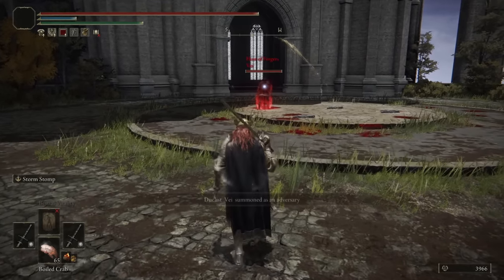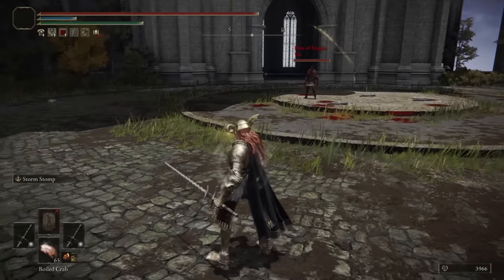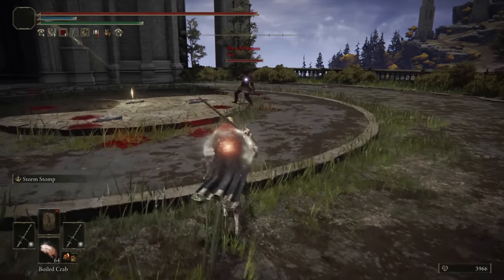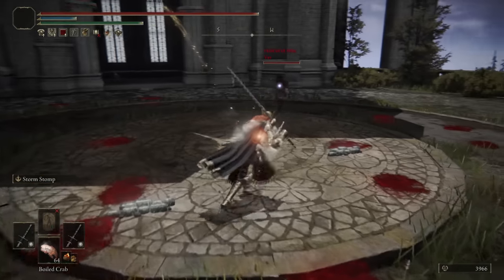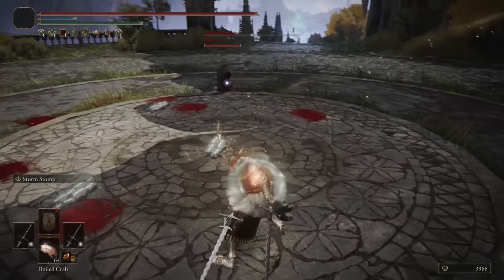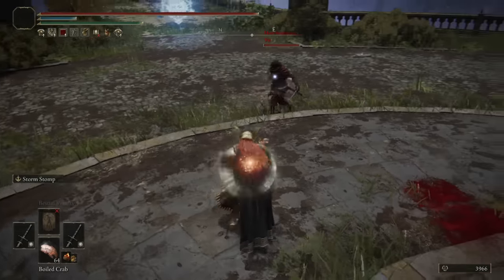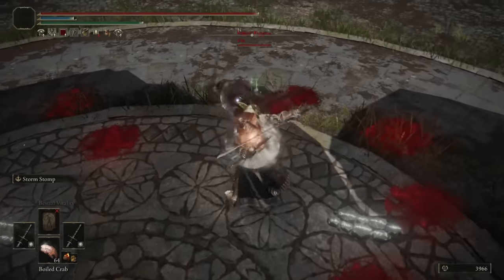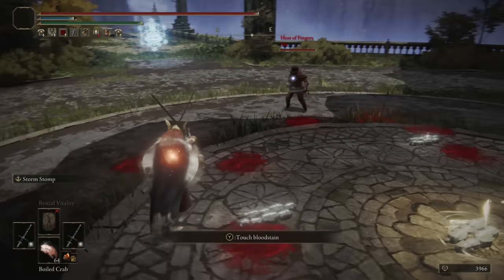Jumping into our next battle, we have Vey. Interesting fashion — got dual straight swords. Get our buff going here. They like to attack aggressively — they want high stamina. Or maybe they just use a lot of jumping dual attacks. Oh, they have fast roll — this is a good time for me to be using Storm Stomp to trade into the attack and get a guaranteed hit off. We can't even get a roll catch with a dual-wield attack, so they can just roll out of most of our stuff.